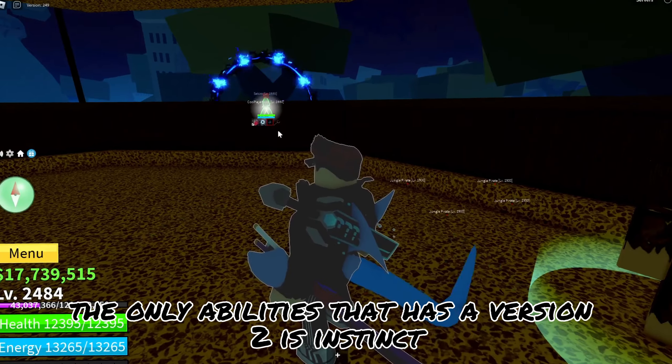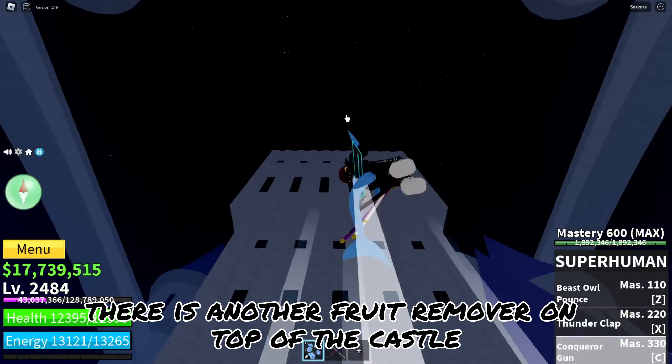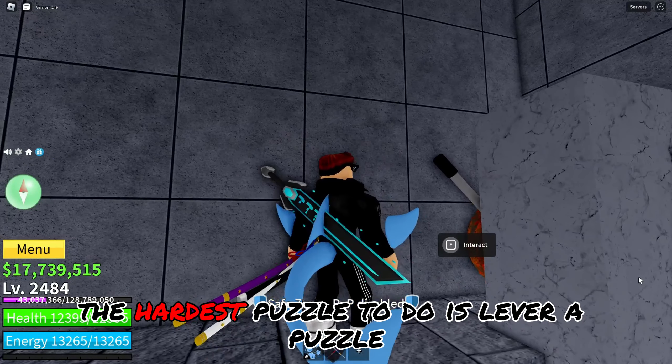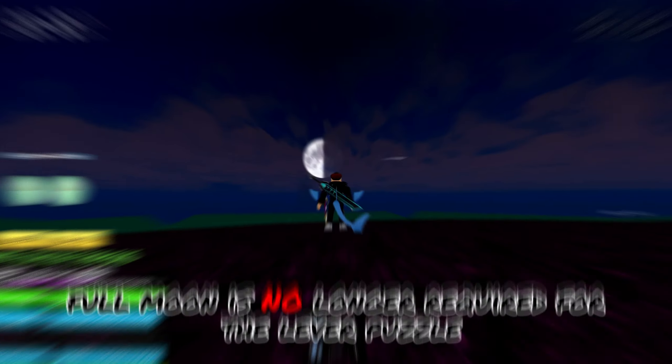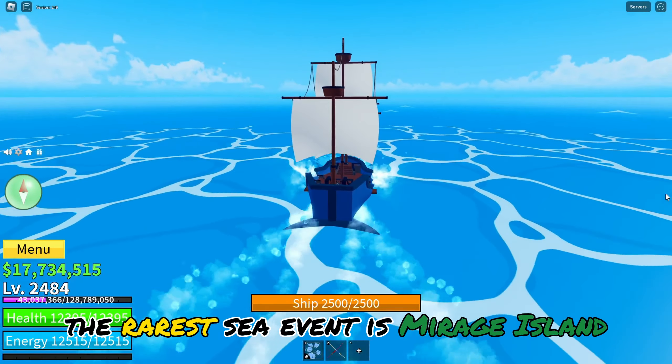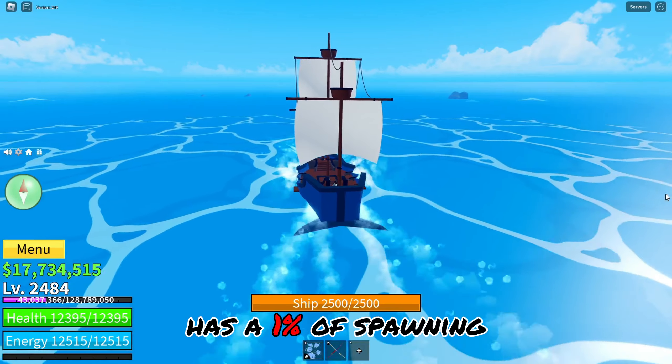The only ability that has a version 2 is Instinct. There is another fruit remover on top of the castle on the sea. The hardest puzzle to do is the Lever Puzzle, and full moon is no longer required for it. The rarest Sea event is Mirage Island, which has a 1% chance of spawning.